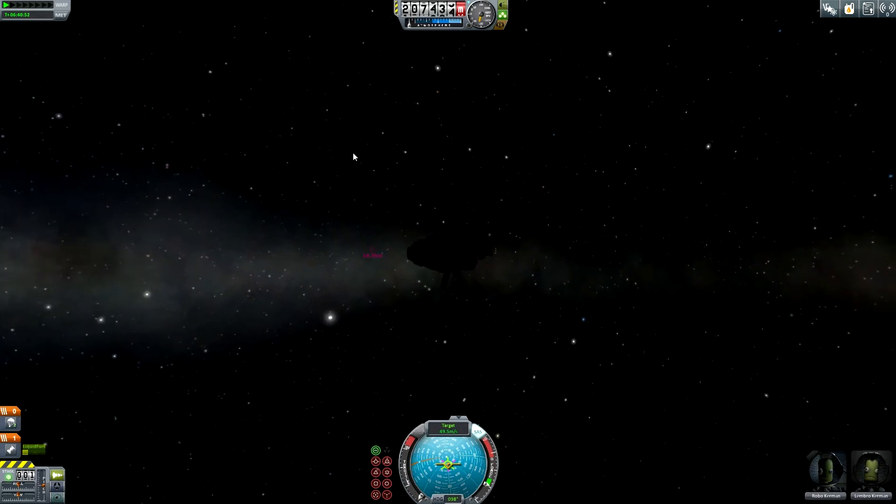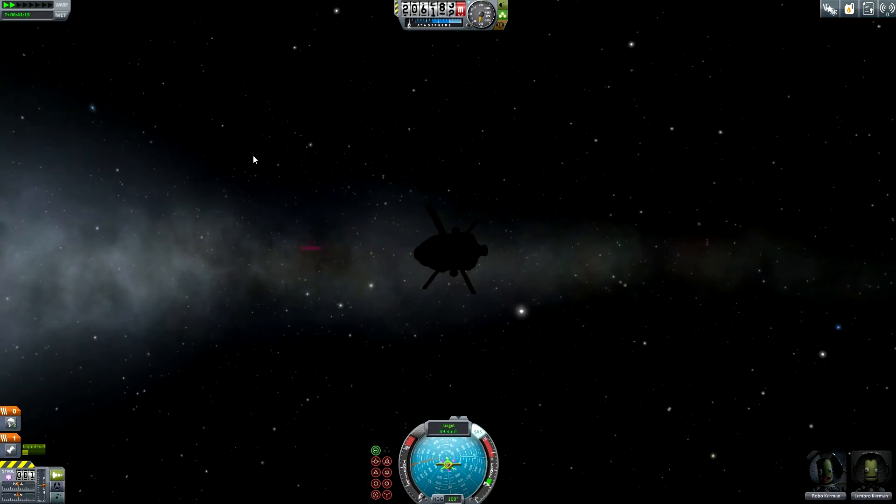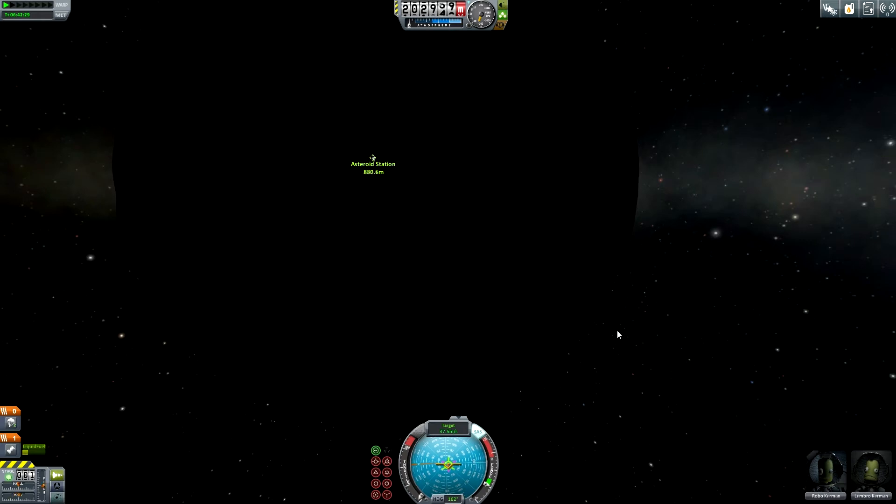Now we can see a bright dot — the bright dot is the asteroid station. Unfortunately we are approaching it in the darkness, but on the other hand it looks a little bit more spectacular to see the asteroid station in the darkness and to see this bright dot becoming bigger and bigger as we are getting closer to it.